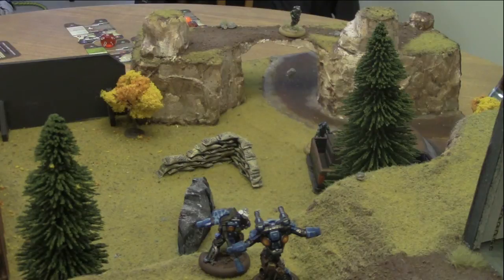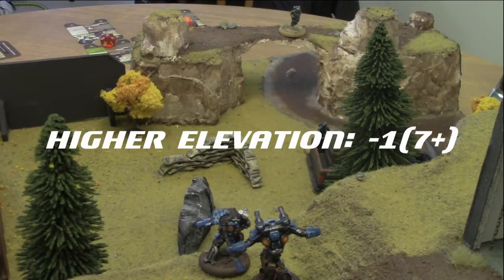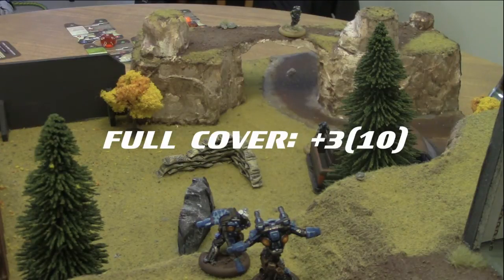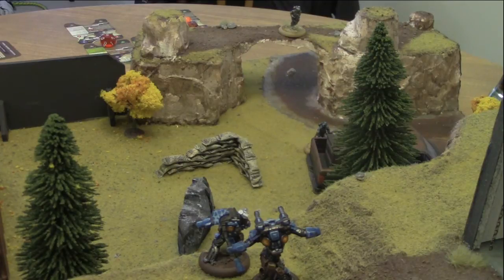Next, the behemoth tries to shoot the assassin hiding behind the truck. Because of the assassin's active camo, he counts as full cover. The behemoth has an FN of 8 — being at a higher elevation makes it a 7, but the assassin's active camo adds 3, bringing it up to a 10. Rolling a 2, a 2, and a 1, the behemoth does not inflict any damage on the assassin.